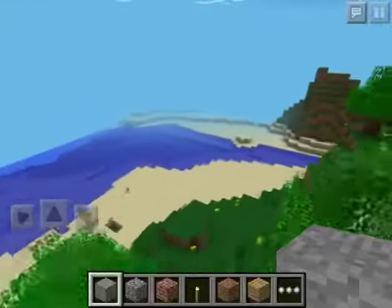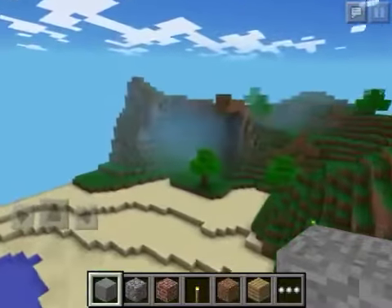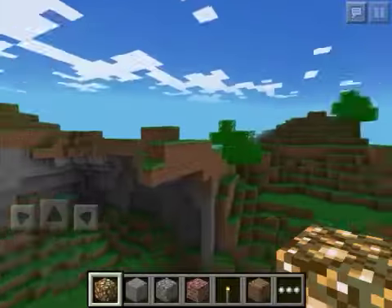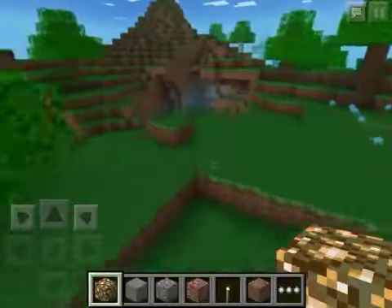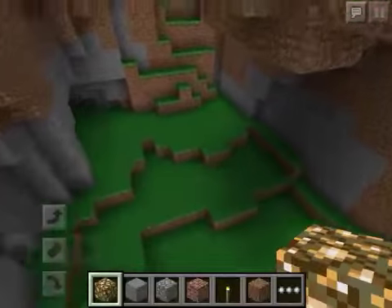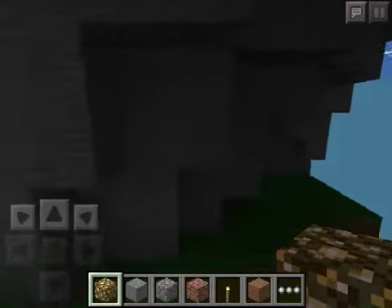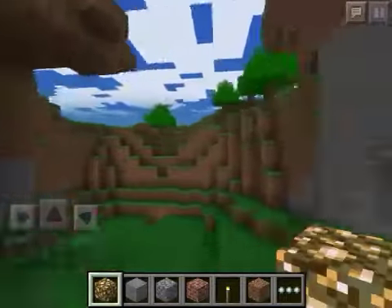There's a bunch of caves and everything in this seed. So if you're looking for a kind of cave-ish type thing, this would be your seed. Look at all this — you get all this. I've been under the weather too, but yeah, you got a bunch of caves right here. By a bunch of caves, I mean like a bunch — just look at this.